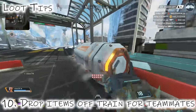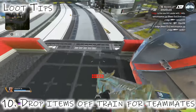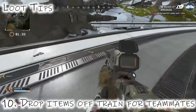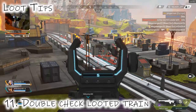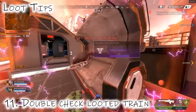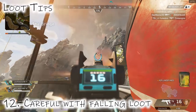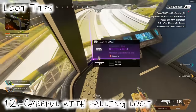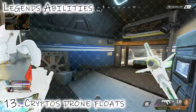If your squad mates can't get on, drop the shield off the train and ping it, because they can't catch up to it unless they're Pathfinder. With gold weapons, you also want to be dropping those off since you can find multiple gold weapons on there quite easily. Because you get a lot of high-tier loot including multiple purple armors, always double-check a looted train in the distance — sometimes it spawns four or five purple armors that people had to leave behind. Be careful with falling loot as well, as some loot can travel through the walls of the train.